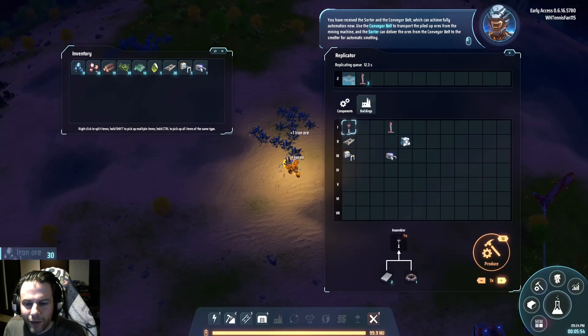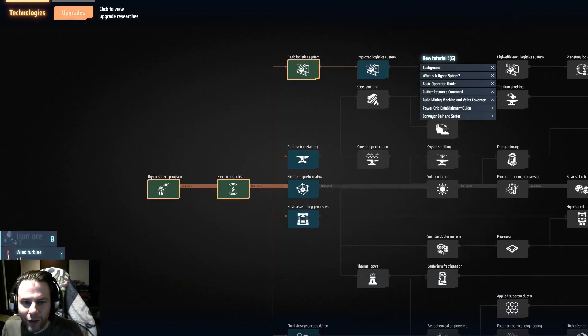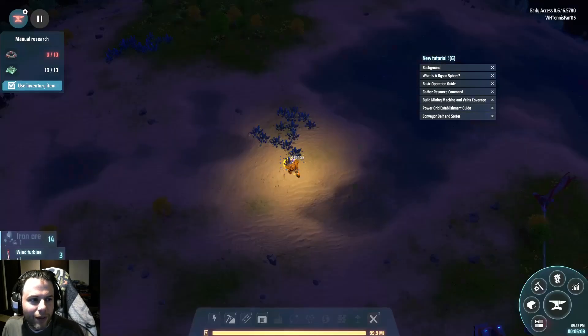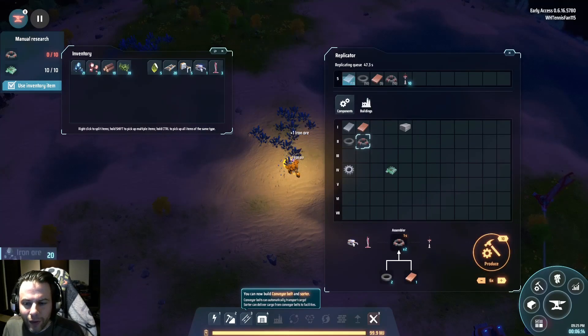I'll need some of these — let's go, we'll get a bunch. These towers allow us to kind of transmit our power. Okay, so yeah, we need smelters next — that's going to be those things.